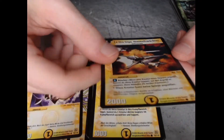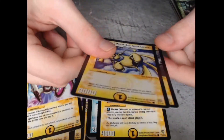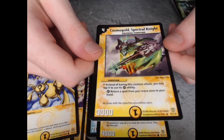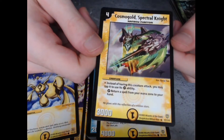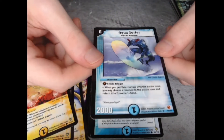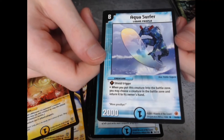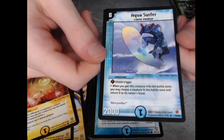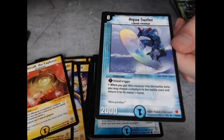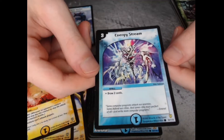With yellow cards you have a lot of blockers. You can also turn a spell from your mana zone to your hand. Aqua Surfer — it's nice as a shield trigger. When you put this creature into the battle zone you may choose a creature in the battle zone and return it to its owner's hand. Energy Stream is a very nice card.